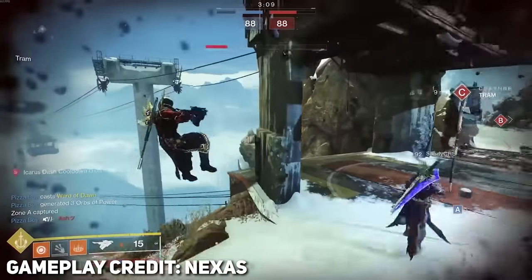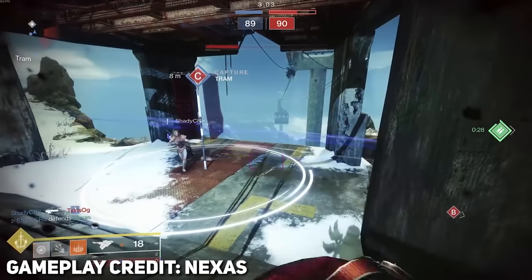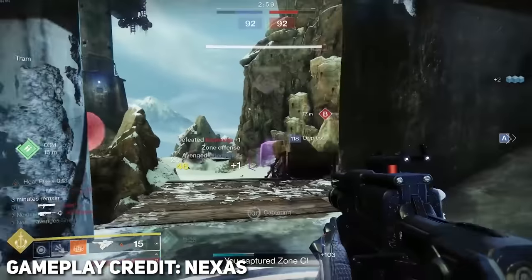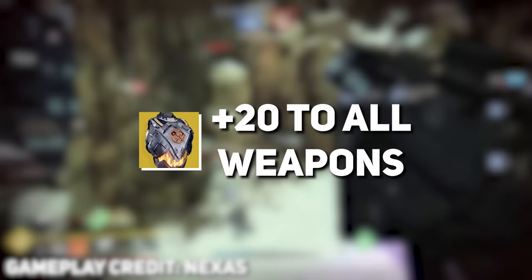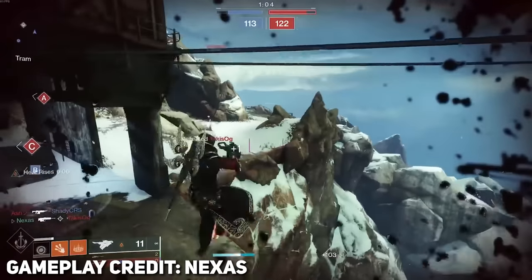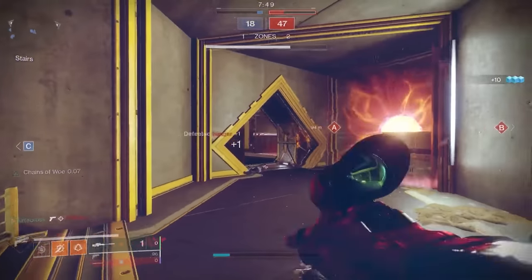The question I have is: does getting a solar kill consume your ability? I'm under the assumption that it does, so obviously having max strength will be very beneficial here. Maybe you don't go with Lion Rampants — maybe you just go with something like Hallowfire Heart. This actually gives you plus 20 to airborne effectiveness for all weapons, and on top of that you get your abilities back extremely quickly. If Solar 3.0 is actually going to be a thing next season, then Hallowfire Heart is positioned very well to take advantage of that.